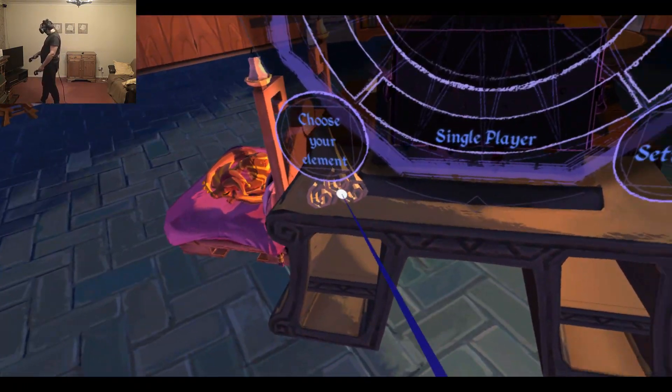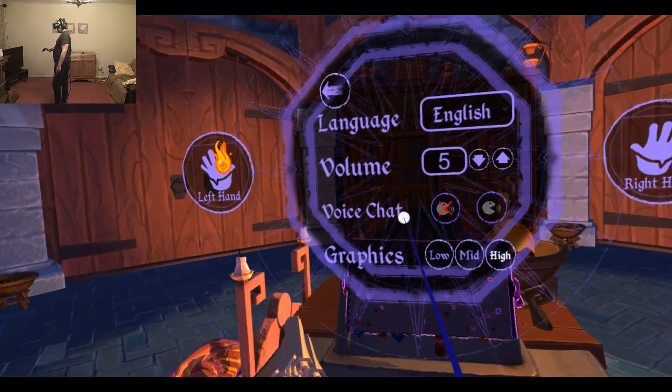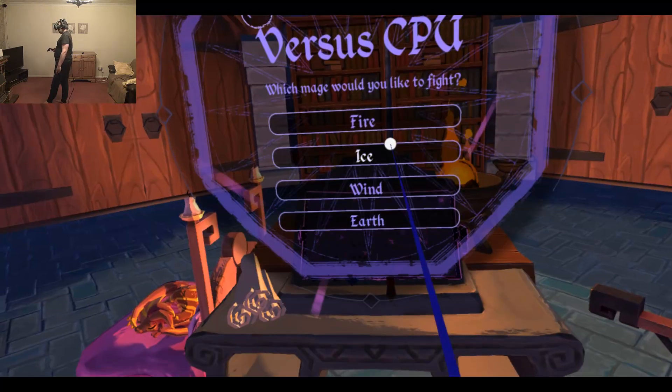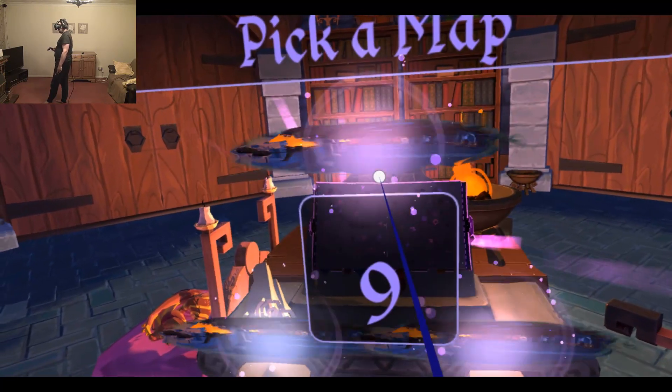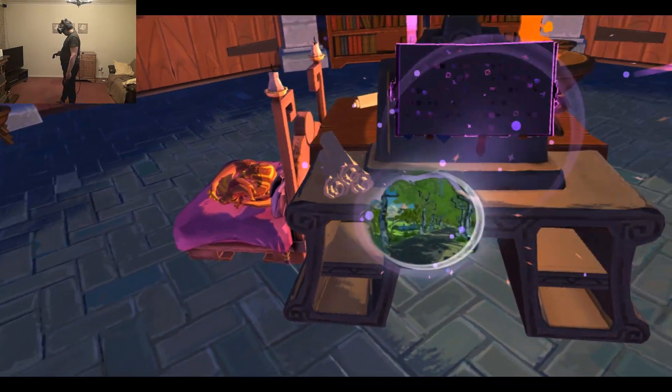Okay, okay, okay, right — how do I change this? Voice chat... graphics... volume... I don't know. Ice? What's this? Pick a map. This looks nice.